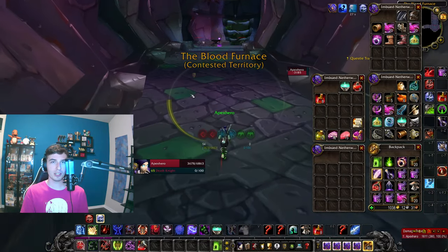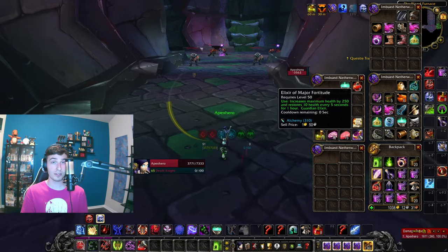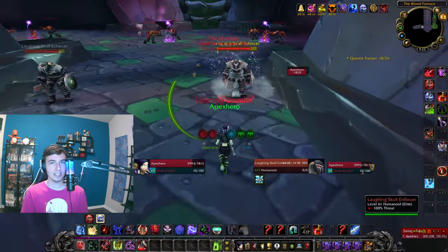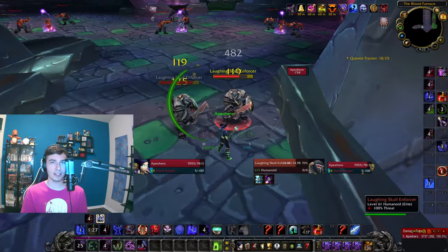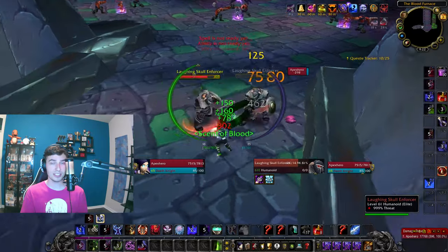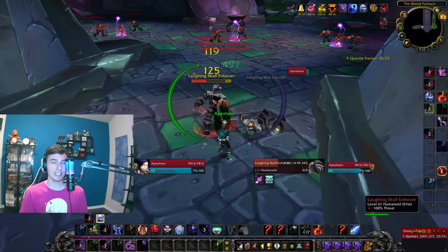First I want to show you a sped-up run clearing from the first mob all the way to the first boss in Blood Furnace, mentioning things to watch out for. When you walk in, make sure you have Frost Presence on, get your buffs up, you're well fed, then pull the first pull. It's pretty simple — they don't run away. They have a stun but don't hit that hard. They have high armor so put up your diseases, spread them, and take them out. Once one is low on health you can start pulling the next.